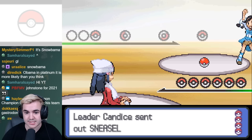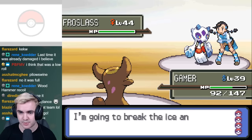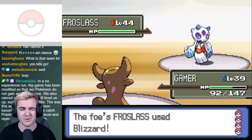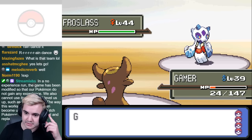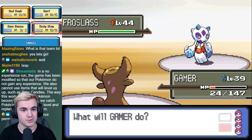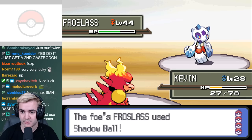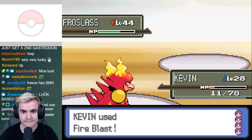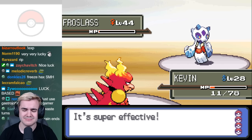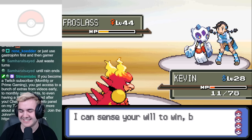Candice's team consists of Sneasel, Piloswine, Abomasnow, and Froslass. The only real issue we had to deal with is Froslass. Abomasnow's ability sets up Snow Warning for the rest of the battle, which means Froslass will be able to take advantage of Snow Cloak for evasion, plus it can also use Double Team to make it nearly impossible to hit. This battle took a ton of trial and error testing if using Rain Dance would be effective, but it ended up hurting the team because Magmar's Fire Blast was weakened, and Piloswine outspeeds Gastrodon anyway, so it would just keep setting up hail right before it got knocked out.